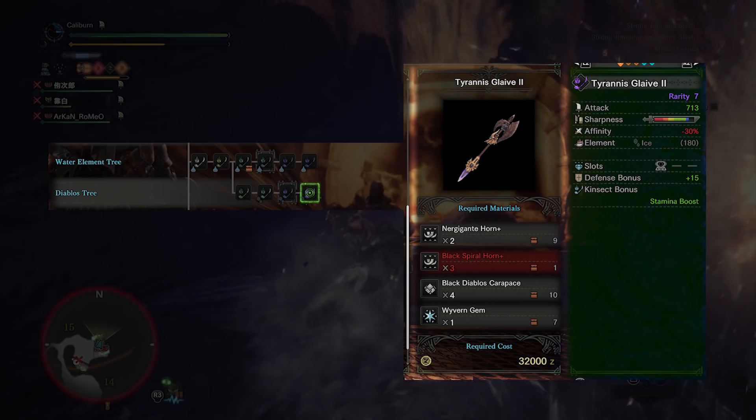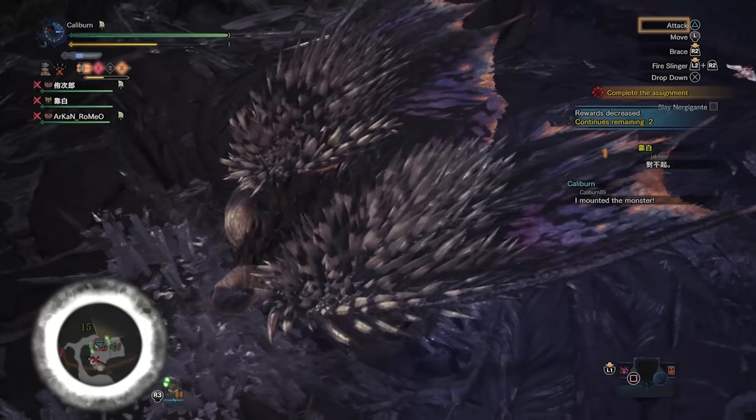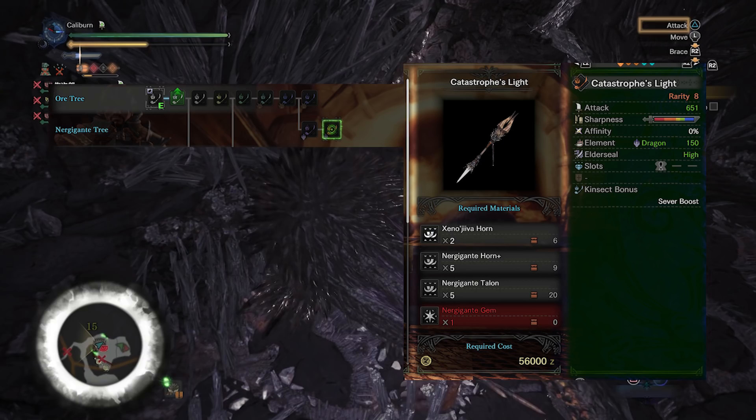After taking out Xeno'jiiva, you can upgrade the Nergal Reaper one more time into Catastrophe's Light by using 2 Xeno'jiiva Horns, 5 Nergigante Horn+, 5 Nergigante Talon, and 1 Nergigante Gem. The gems will make these final Glaives take some time to get, but they will be great options for general purpose hunting.